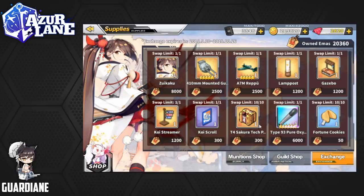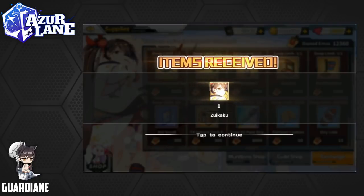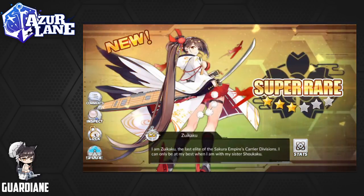I figure I could just do that right now. The primary targets here are going to be the Pure Oxygen Torpedo rainbow item over here. The Repu ship is also very good. The Mounted Gun is apparently terrible — it has like a shotgun effect and it's just not very good. So if there is one of these items to skip, it's probably going to be this one. And of course Zuikaku. So let's just go ahead and grab Zuikaku right now — may as well. Yay, and there she is.